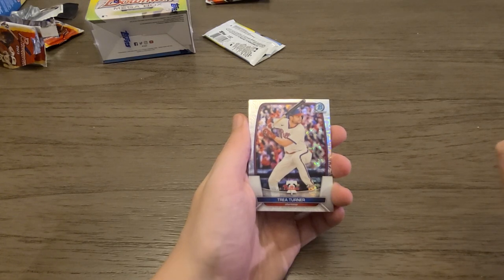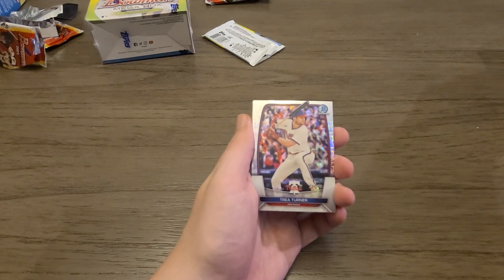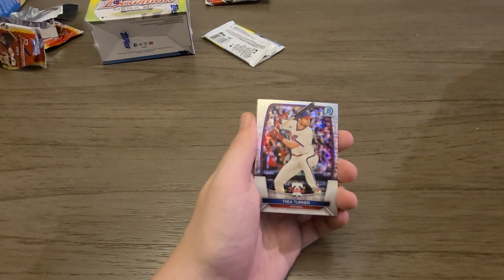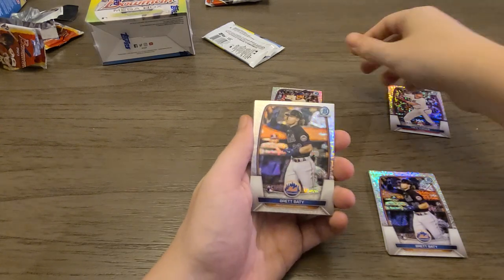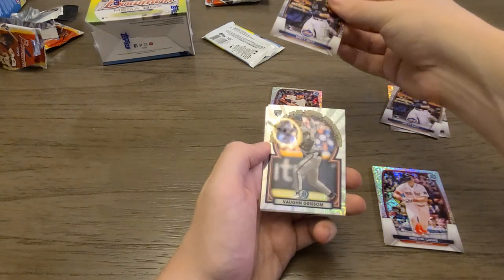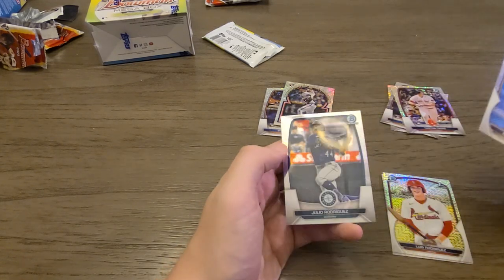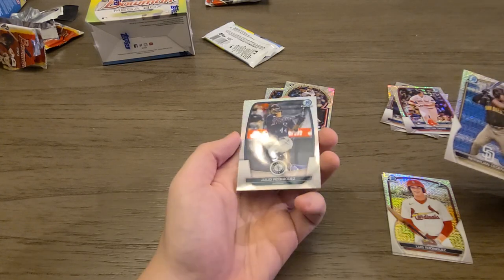The reason I'm a bit concerned is Trey Turner was the first card in one of the previous packs we opened — let me see if I can find it. Let's see if the next card we get is a Brett Beatty. Tristan Cassis — let's make sure there's no beef. Vaughn Grissom, Luis Rodriguez. Good, the collation ends there.